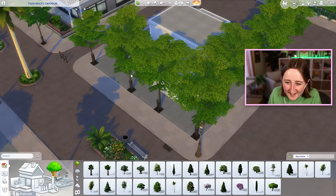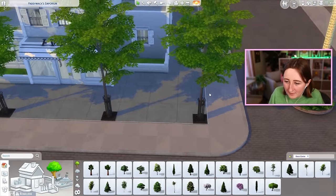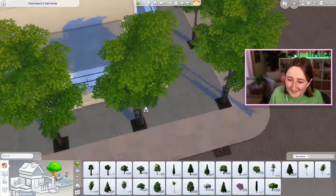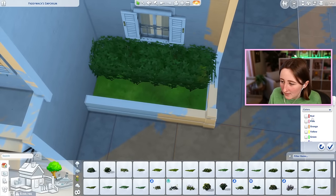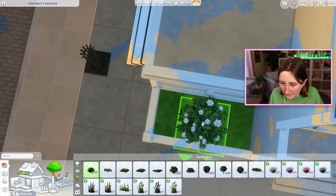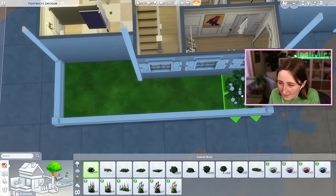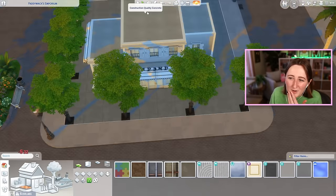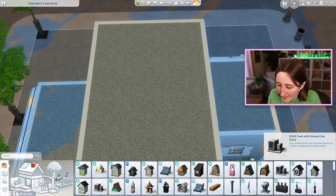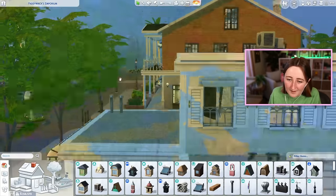Oh my goodness, that's way too tall — size every single one of those down, please. That is simply not going to do. That height's better because it feels more in line with the building. And then we can rotate all of them a little bit differently so it hopefully looks like it's not the same tree repeated a million times — even though obviously it is the same tree repeated a million times. I like that little bit of greenery with the bush, and then we could do white flowers next to it. Or maybe I just take this and use these like three times.